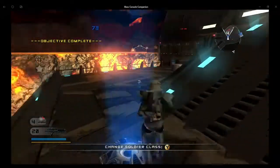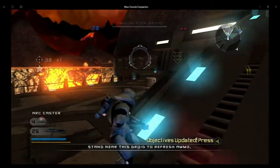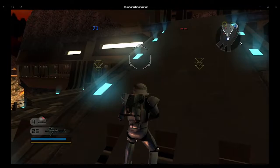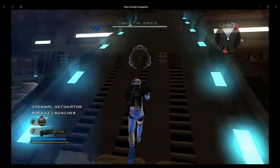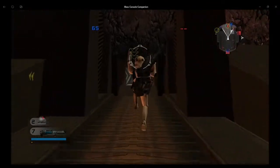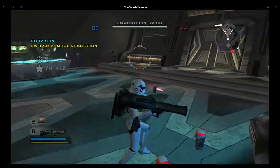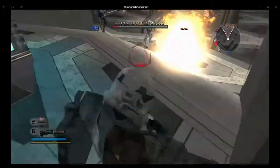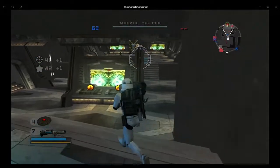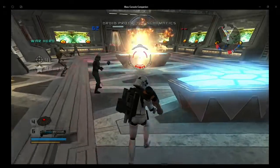Alright, so we captured this base. Any droids we don't destroy today will come back to haunt us tomorrow — wipe them out! These Geonosians have been working on a new Confederate infantry prototype. Destroy the schematics before they can use them to build a new droid army. So next we need to destroy the schematics, and to do that we need to be the shock trooper. Got it — that's one. There are two schematics that you need to destroy. I wonder if you can shoot it from there — sometimes you can, but I'm just going to do it the proper way.